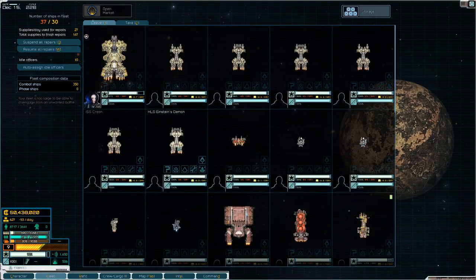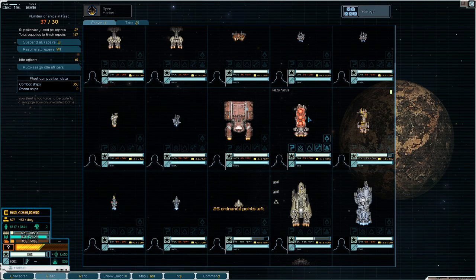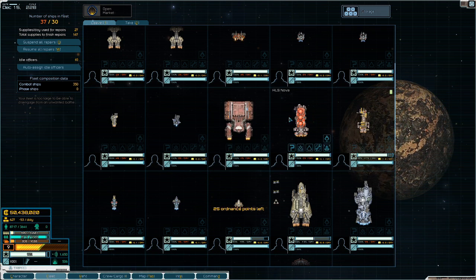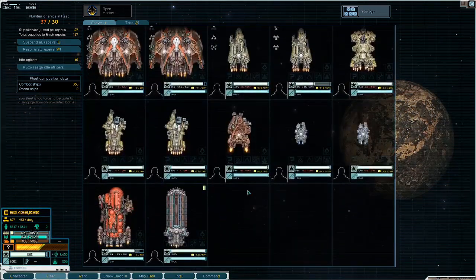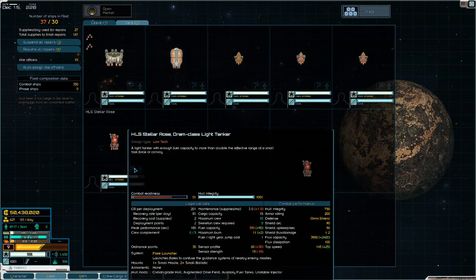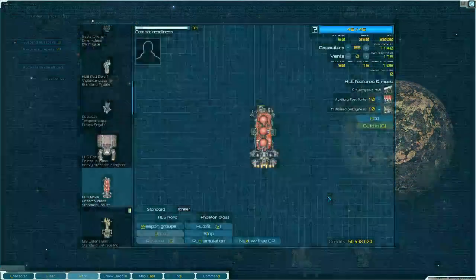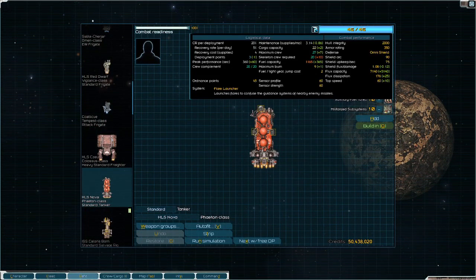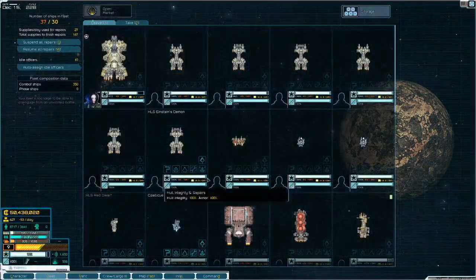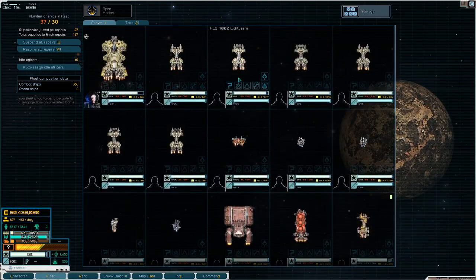So that's what a mid game fleet looks like: one anchor, midline Hammerheads, CQC frigates, and upgraded freighters. The Phaeton isn't strictly necessary unless you're doing a lot of exploration, but it's better than a Dram — I think the Dram is unnecessary. Just go straight to the Phaeton; it's more efficient and gives you more fuel capacity for only two fuel burn per light year.